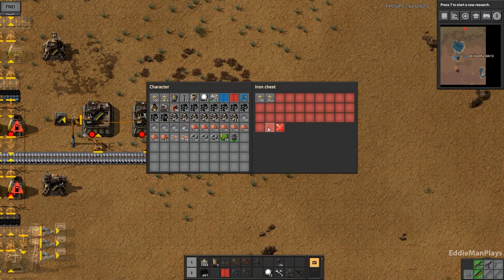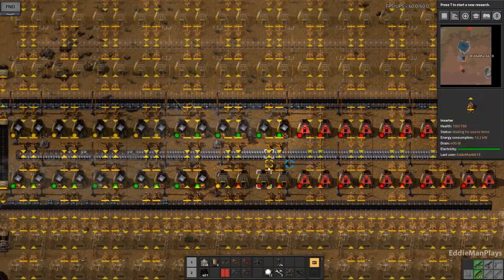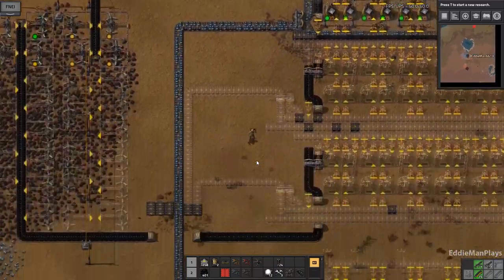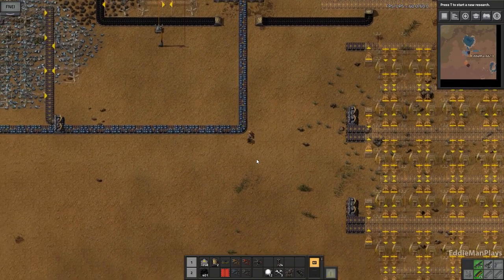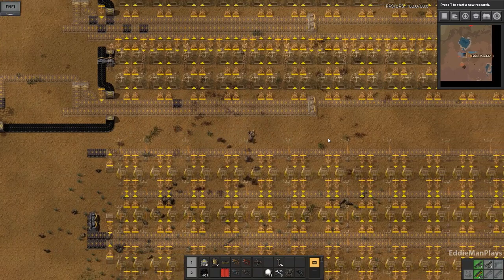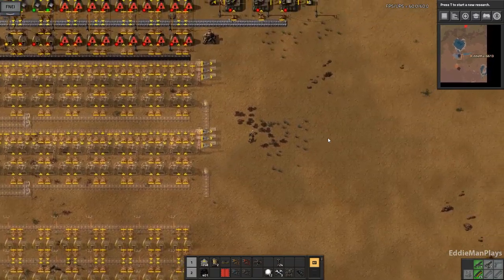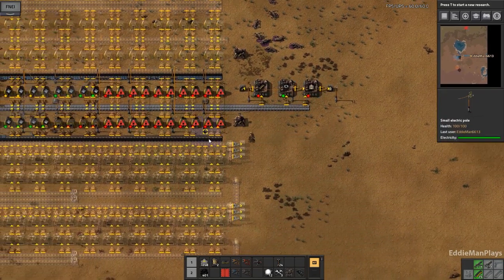I'm going to take some transport belts since I'm here. This episode what I want to go ahead and do is work on some copper and some stone brick smelting. Oh, is that a red blip on the map? Biters came in to attack!